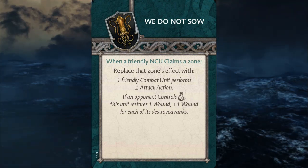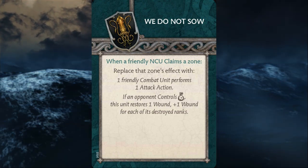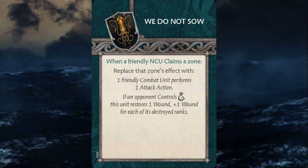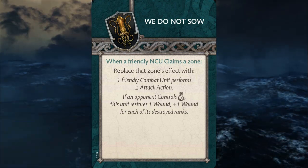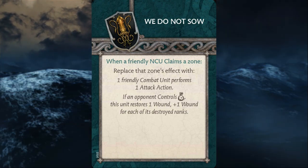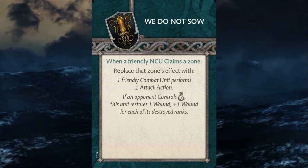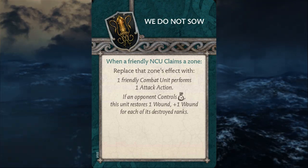It's a very resource-intense card. You end up taking an activation of an NCU, and if that NCU happens to have a replacement effect on their own, they don't get to utilize that — which is kind of the point for bringing those NCUs. And then on top of that, not only giving away the zone's effect and the NCU's purpose, you're also losing a tactics card. So it's a resource-intense exchange to play something like We Do Not Sow or any other tactics card that replaces an effect on the NCU board.